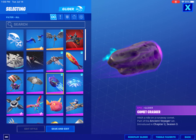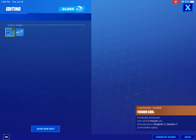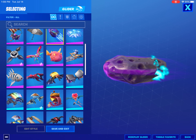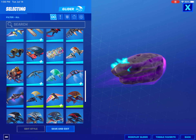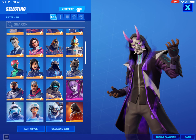Moving on to gliders, I have the Comet Crasher equipped right now. The Fusion Coil with the fusion style looks good and has that color match. A lot of people say the Comet Crasher is from the same set as Fade, but it's actually from the Ancient Voyager set, not the Fade Out set. So those are two different sets.